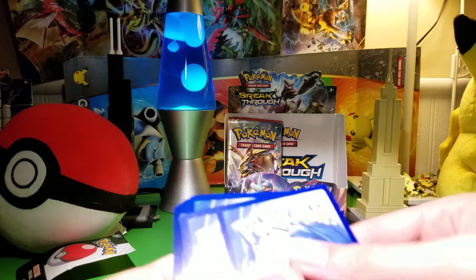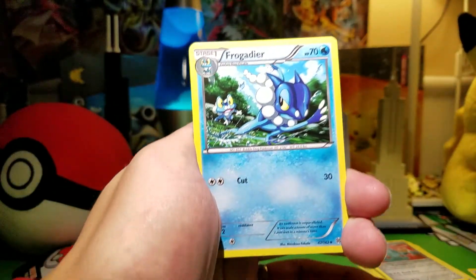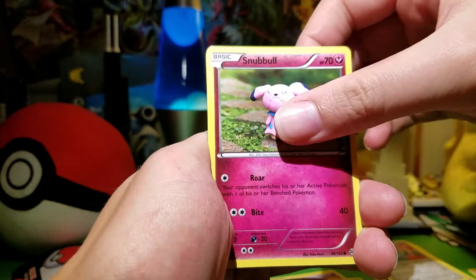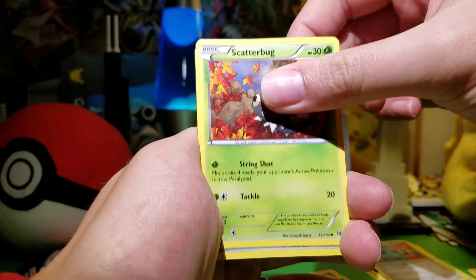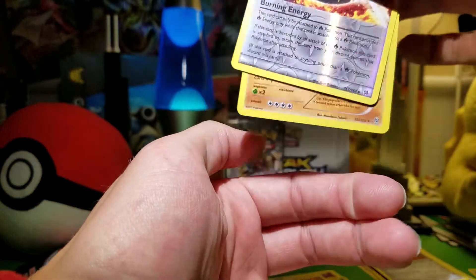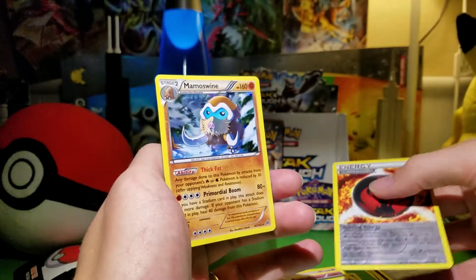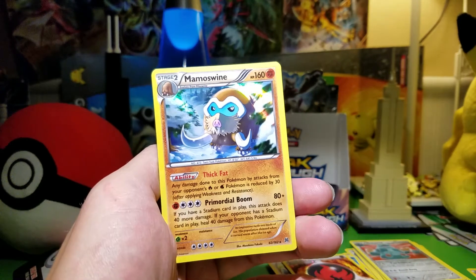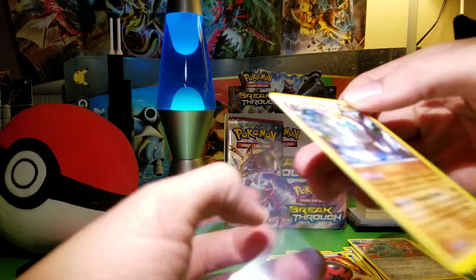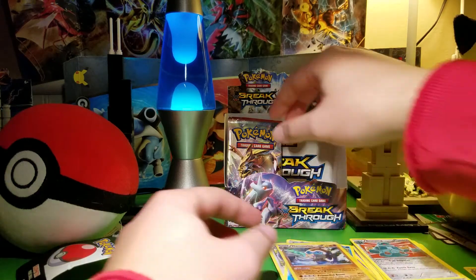Pack number four. We have Frogadier, Swoobat, Gogoat, Snubbull, Cacnea, Scatterbug, Rufflet, Snover. Burning Energy Reverse — very good. And a Mamoswine hollow — that is cool, I do not have this one. I'm interested in trying to make the Piloswine deck where you amplify their retreat costs, so that's cool.